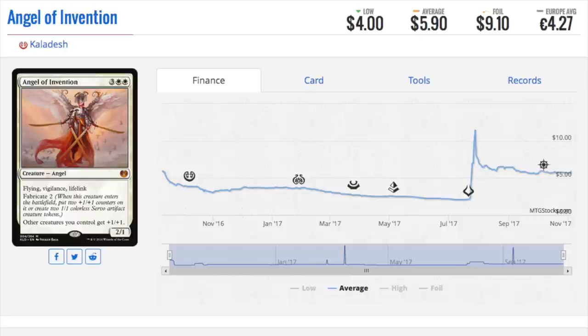Next one, Angel of Invention. This card recently spiked up past $10 and it's dropped off some to $5.90. It is in Kaladesh. It has a lot of utility — great for creature token decks, and it's a lot of value that's difficult to remove all the bodies at once should you fabricate. The lifelink is incredibly valuable in the current standard. I think it has the potential to be quite expensive in the future. Lots of abilities, lots of flexibility, and even the other creatures you get get +1/+1. Maybe it finds a home, maybe it doesn't — it's worth a shot in the dark. As a mythic angel, those things tend not to go too low even after rotation.